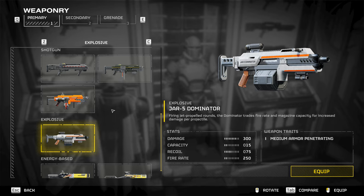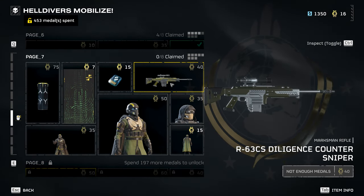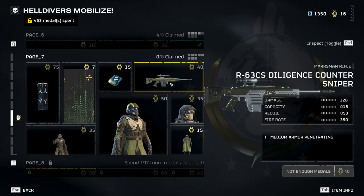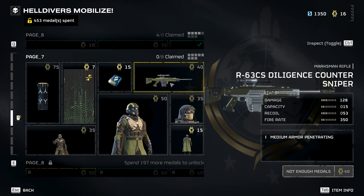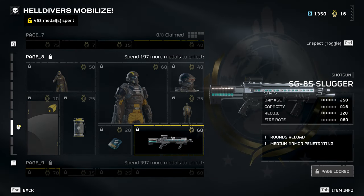The Diligence Counter Sniper has increased armor penetration now, putting it along the same line of penetration as the Liberator Penetrator. It has up to medium armor penetration, making heftier targets less of an issue.